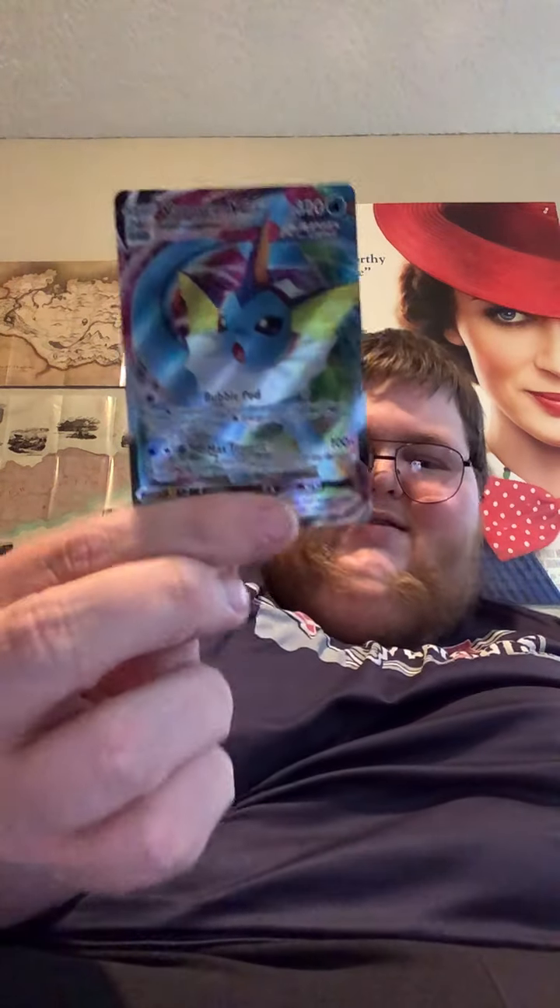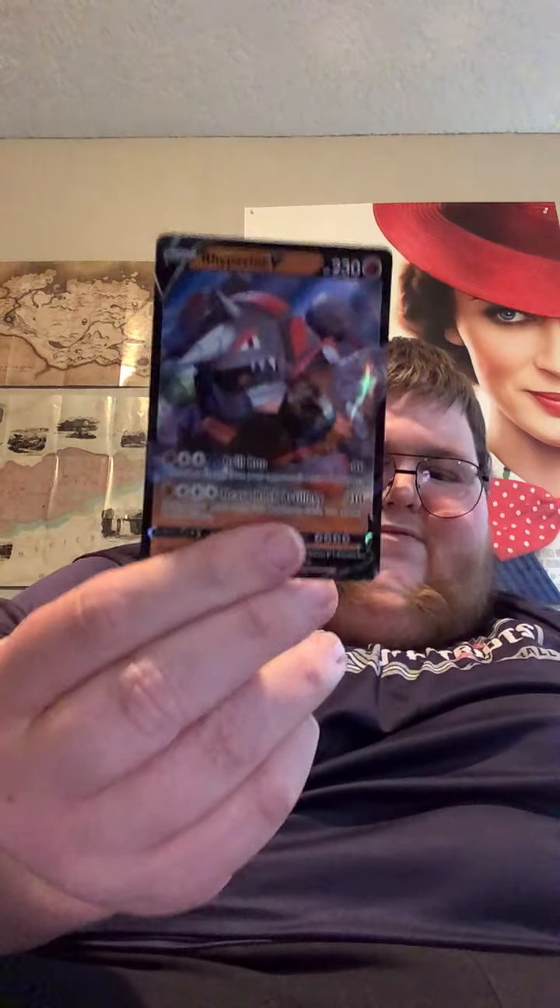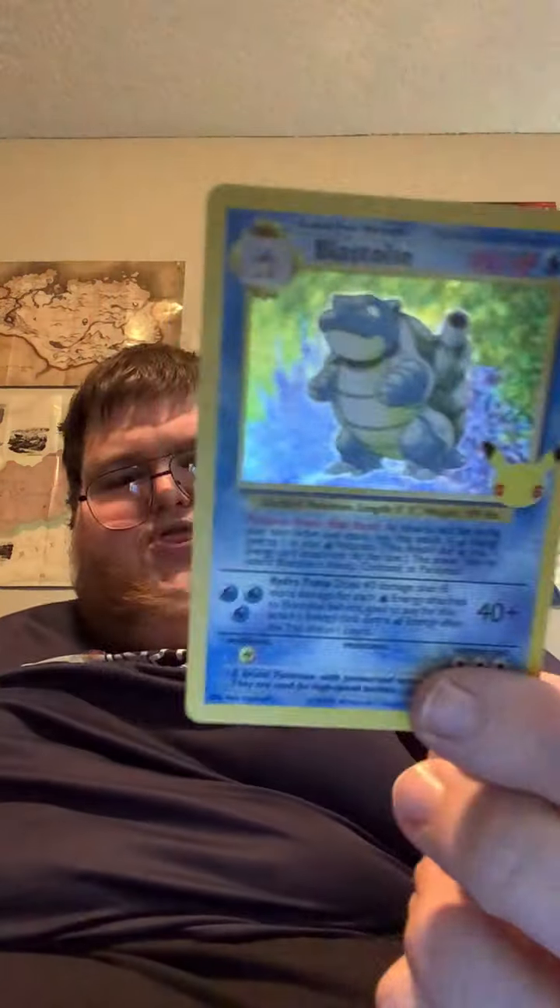Alright guys, that was the last pack. That was some pretty good openings right there. We'll go through the pulls: of course we got the Pikachu V-Union with the box, we got the Vaporeon VMAX, we got the Leafeon VMAX, we pulled another Surfing Pikachu V, and a Rhyperior V. I think the pull of the day is probably going to go to my third Blastoise — that looks pretty dang cool.